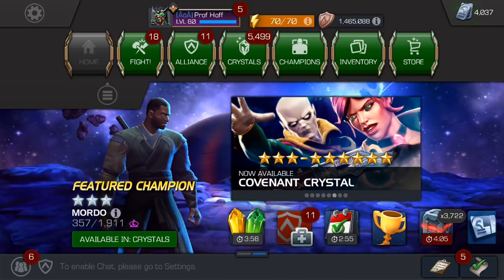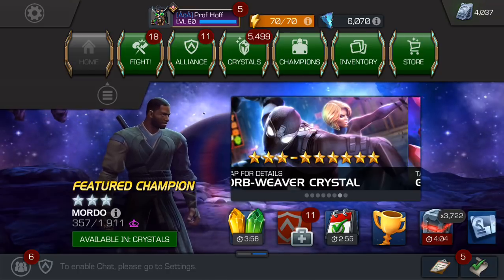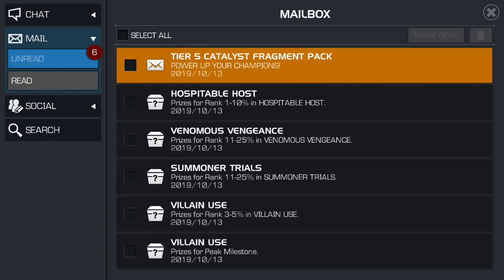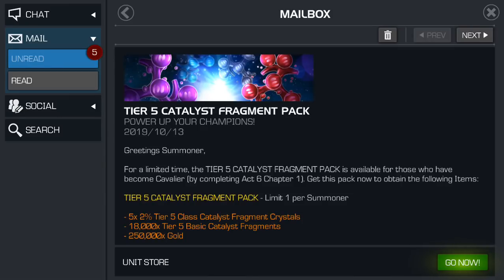It's Sunday and I have an offer to grade, which is very fascinating because just taking a look at Sunday now becoming like a tier five catalyst fragment day. When I saw this deal, I thought: is this finally going to be a deal that they don't say it's just for uncollected? Is it actually going to be cavalier? And yes, the answer is it is for those who are cavalier.